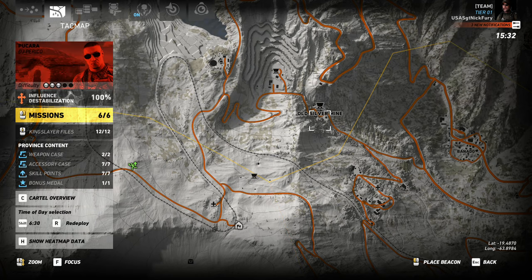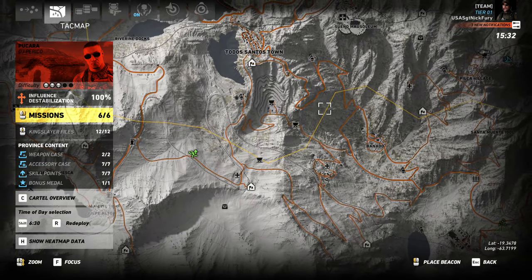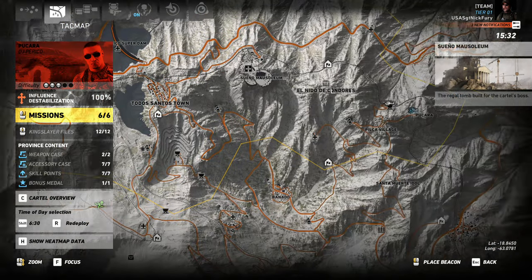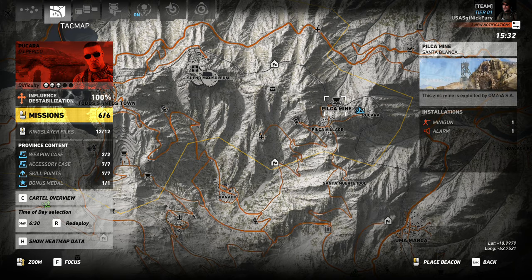Then you come up to the silver mine and do the same thing. They're literally right across the canyon from each other — you can see it. You land and fly your drone down there, or you can go down there and shoot everybody. Then, once you do that, you're going to fly past El Sueno's mausoleum and come up to the Pilka Mine.